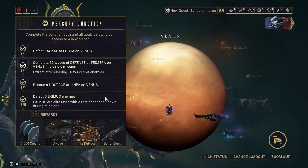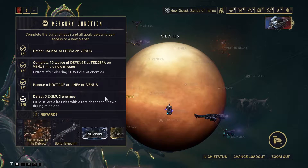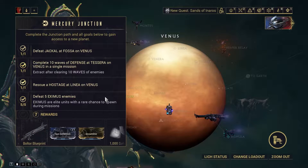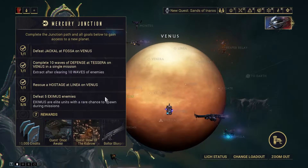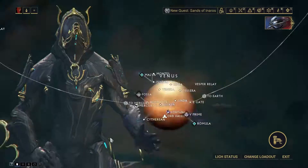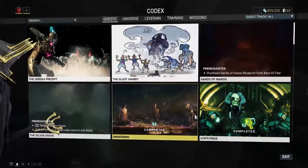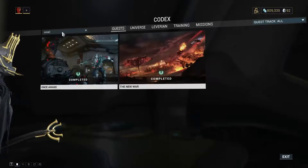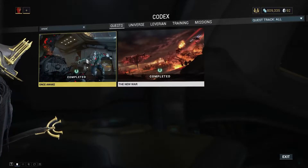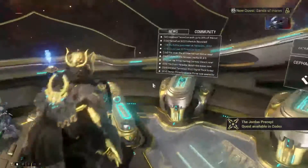To recap the Mercury Junction requirements on the left: you need to defeat five Eximus enemies, rescue a hostage on a specific mission, complete 10 waves of defense, and defeat Jackal on Fossa — which I just showed you — and then you'll get Once Awake. To access or start these quests, you can go to the Quests menu — it should just pop up. Once you get Once Awake done, you'll have a whole new set of quests you're going to be able to do.